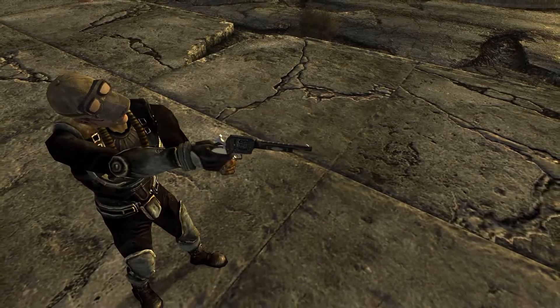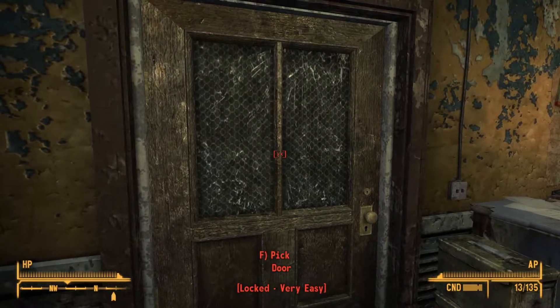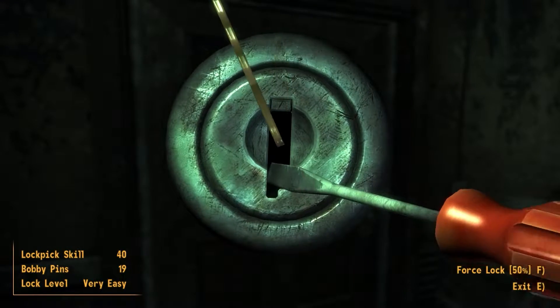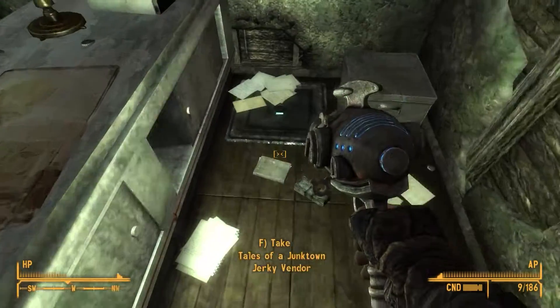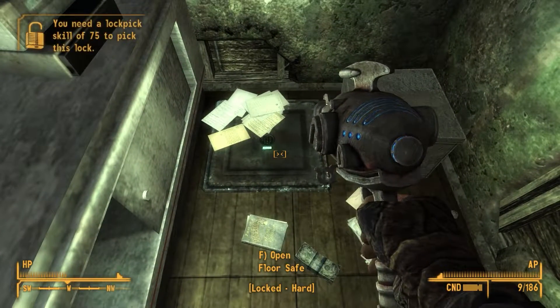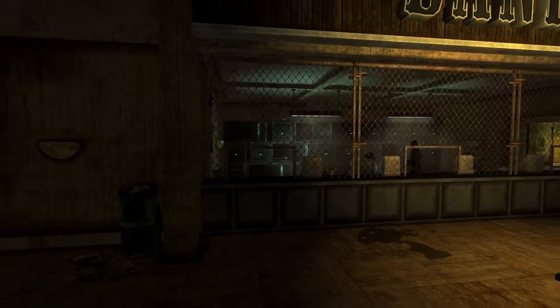That Gun is admittedly easier to obtain, as it is restricted by a 25 lockpicking skill or greater, whereas the .357 Magnum Lucky is hidden in the floor safe of a 75 lockpicking safe or greater.